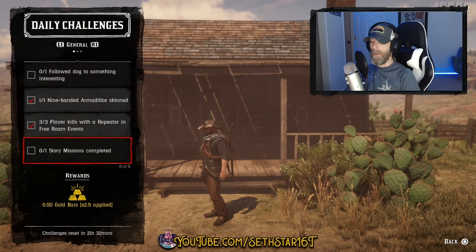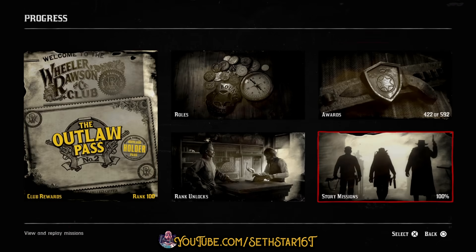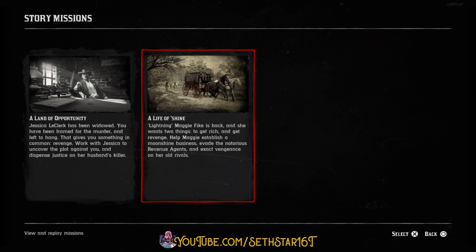Number 7: Story missions completed. Quick join a story mission on call, or hit options, progress, story missions and replay any Land of Opportunity or Life of Shine mission you like.